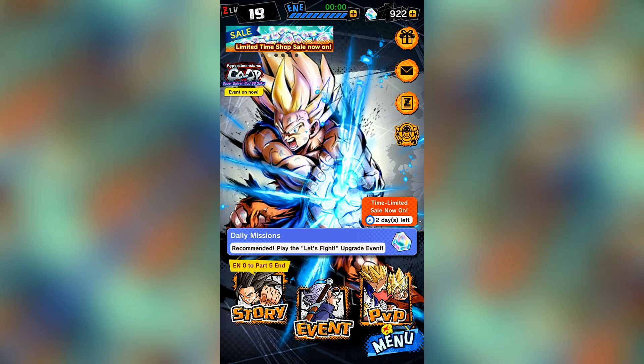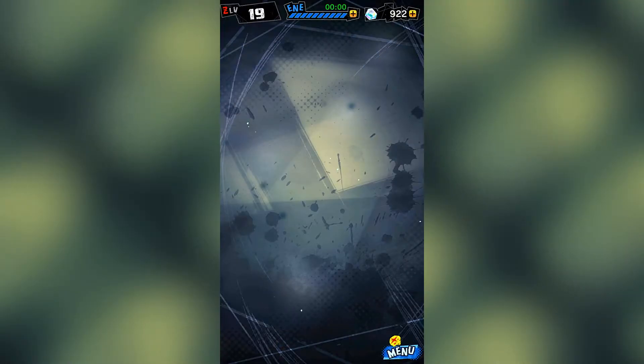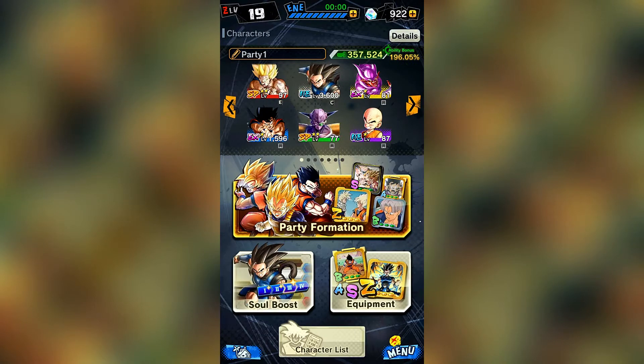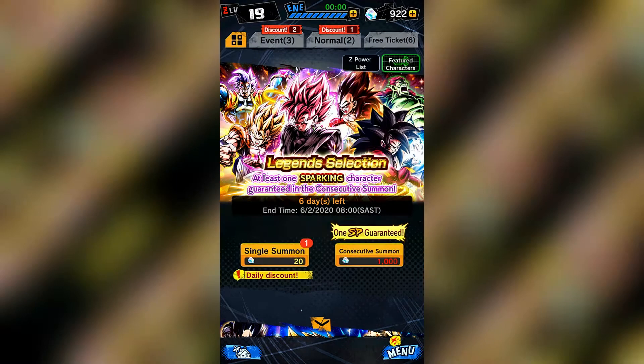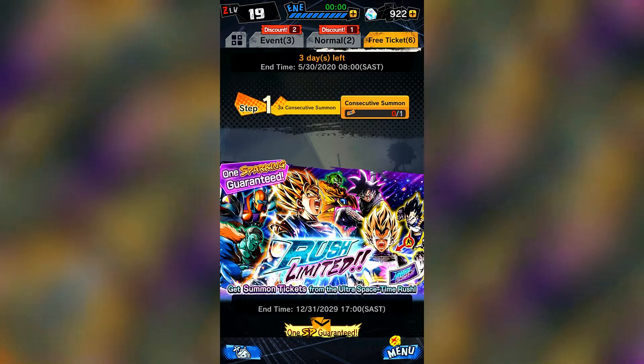What's up, it's me back with a new game - I'm playing Dragon Ball Legends. I just started playing, I'm level 19. I have a few characters I can show you in my character selection, that's my current lineup. I put some equipment on them and I actually have a few summons we're going to open now to see if we get some better characters.